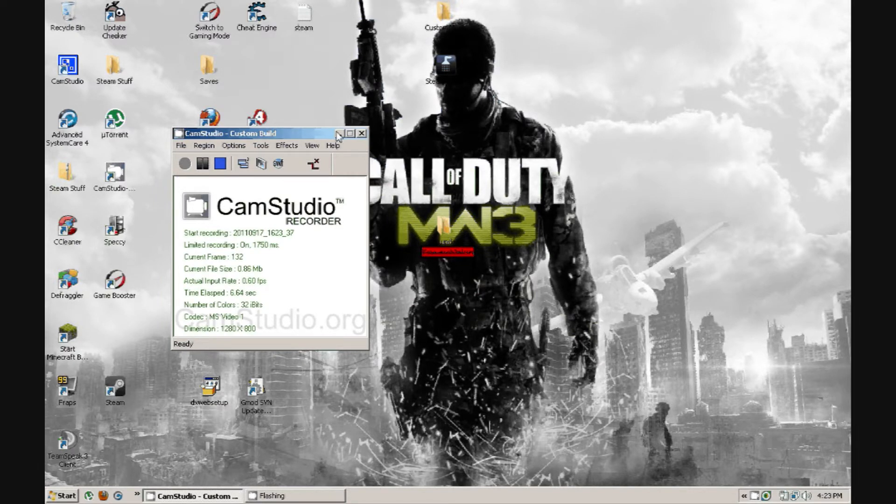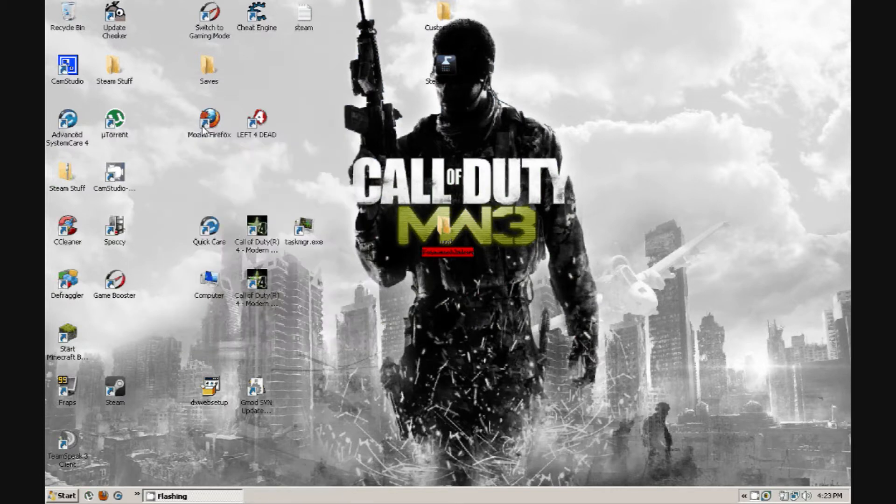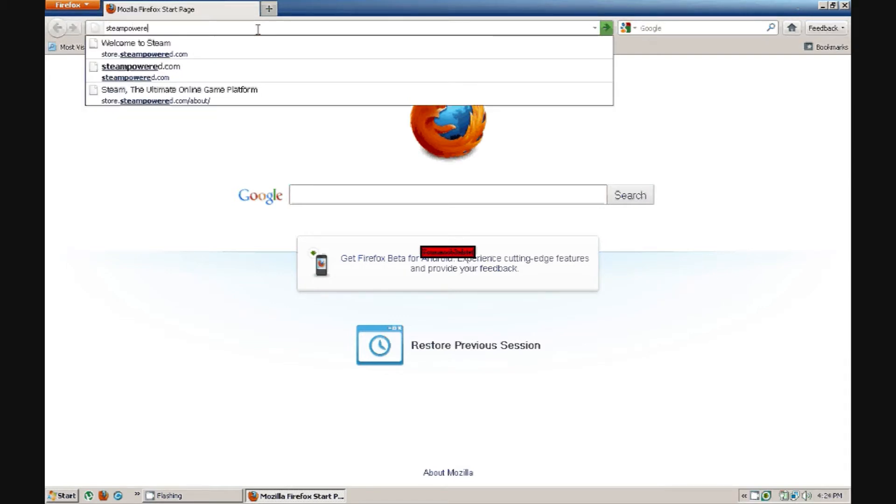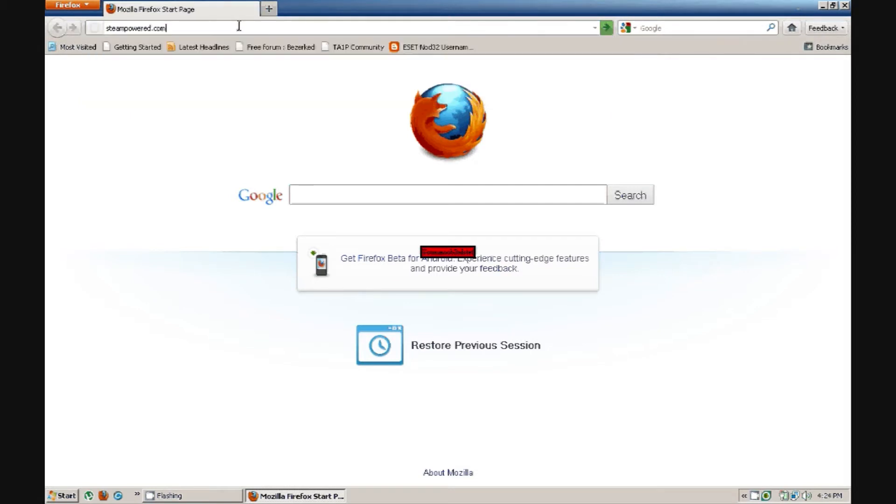What you're going to start off doing is go into your internet. I use Mozilla Firefox — it's probably the best internet out there. Don't comment on which is the best one because I really care less. What you want to do when you get into your internet, go into steampowered.com. I could have just clicked this but I did it for all the noobs out there.